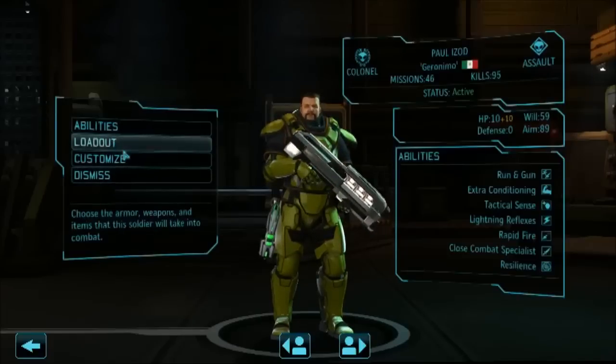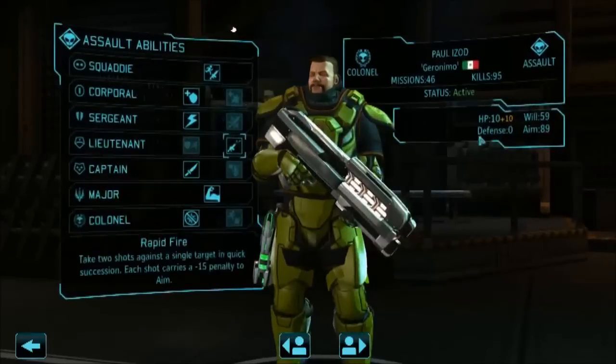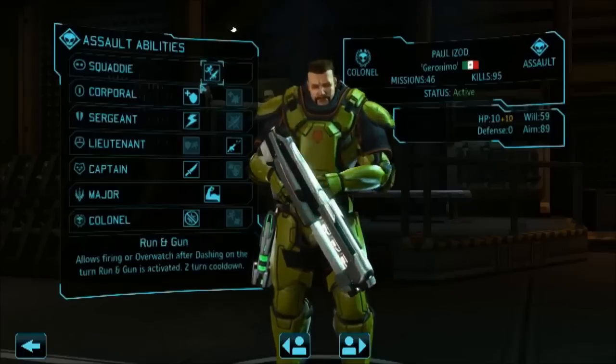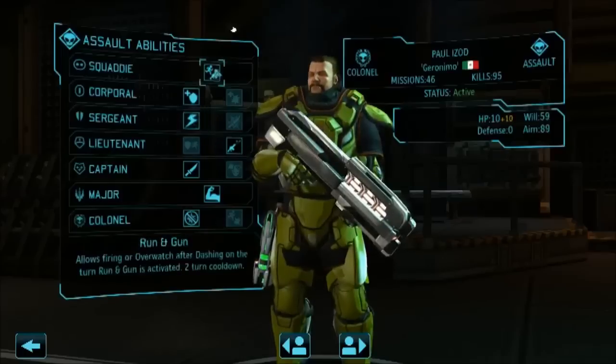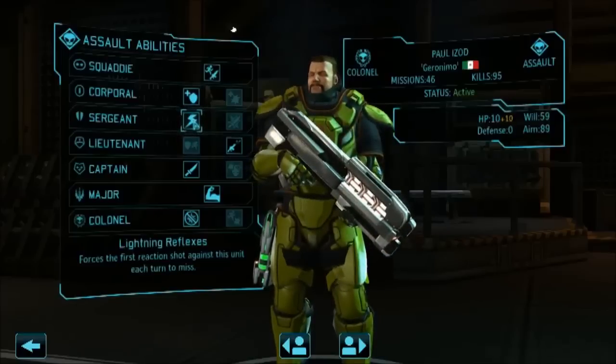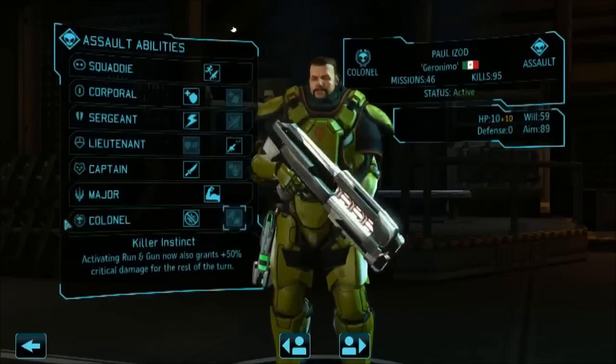You have very basic abilities: your will, which is how well you can resist mind attacks; how good you are at aiming; and your hit points and defense stats. As your character makes kills and completes missions, you level up - or get promoted as the game calls it. You have different choices for improving your soldier's abilities. For example at sergeant you can choose lightning reflexes, where if an enemy has a reaction shot against you it automatically misses the first time. I chose that because it's really useful if you happen to be someone who runs right up to someone and shoots them in the face.